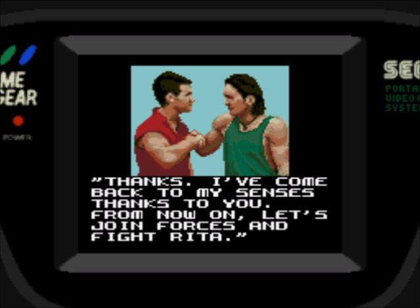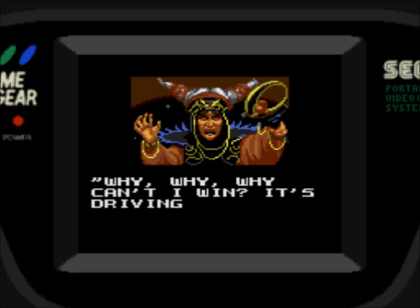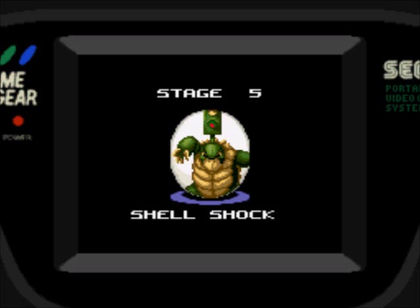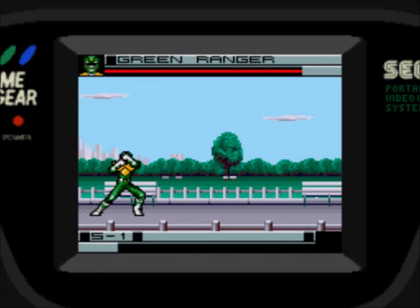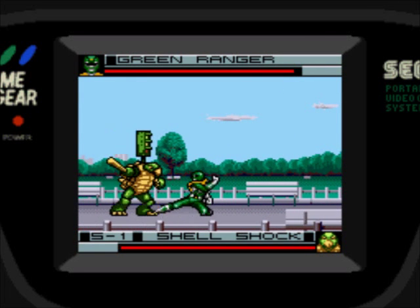You unlock the Green Ranger to use for the rest of the game, which makes sense. Now we're just back to fighting random monsters — Stage 5, Shellshock. Because I just unlocked him I've gotta use him. Also, this monster was the first monster they fought after they got the Green Ranger, so it's only fitting, even though he barely was in that episode.